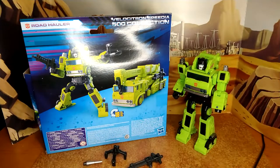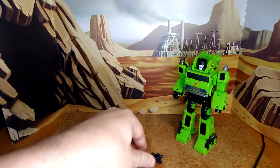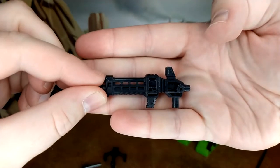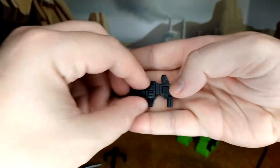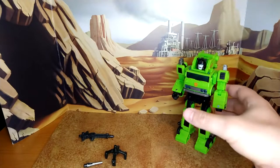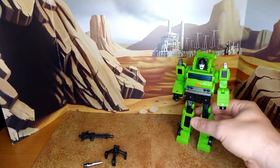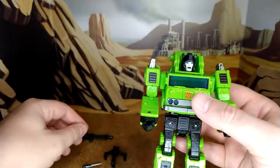That's the only thing. Let's remove the box. The other accessory is the gun, which is the same gun as we had with Grapple, Inferno, and Artfire. It could use some paint — maybe you will get some decals. Toy Hacks has surprised me a couple times, and that's one thing I'm eagerly waiting for — a Toy Hacks set for this guy.